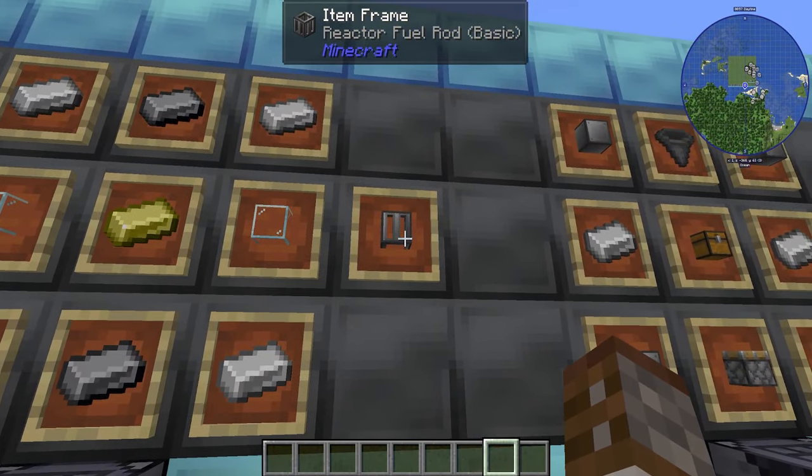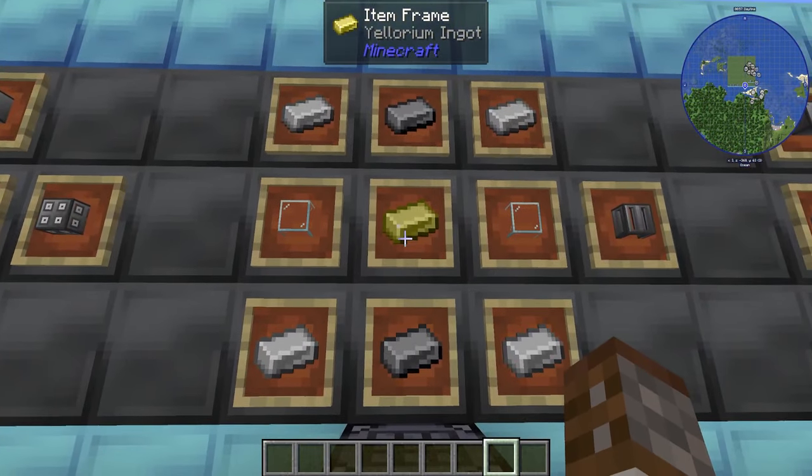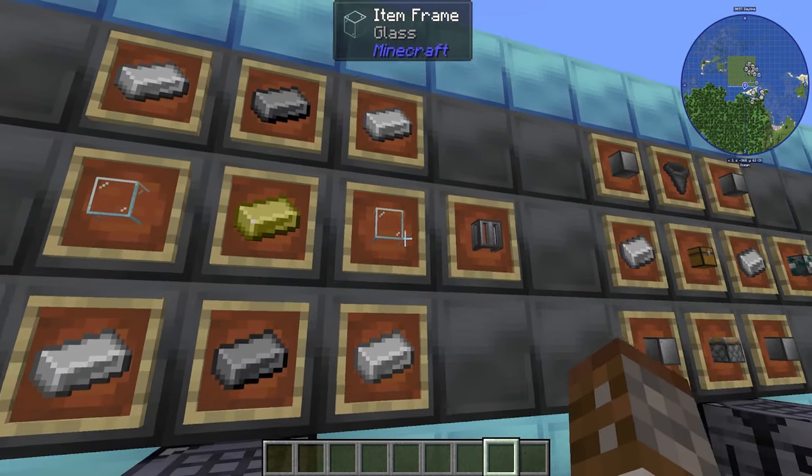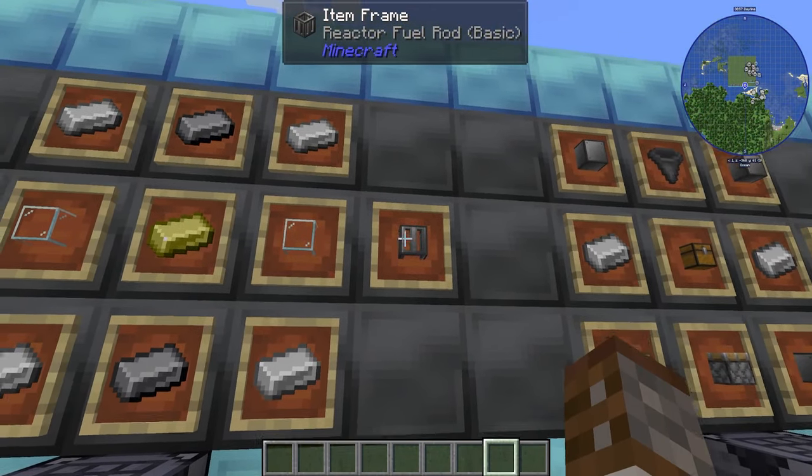You also need the fuel rods themselves — this is the basic tier. These require four iron ingots, one Yellorium ingot, two graphite bars, and two pieces of glass. You get one per craft, and depending on the size of your reactor, you're going to need a fair few of these.